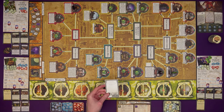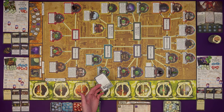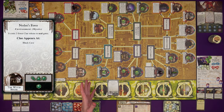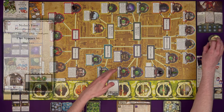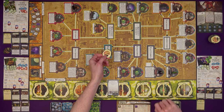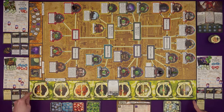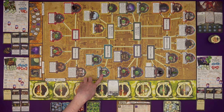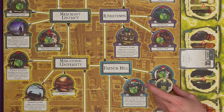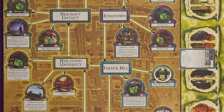We've got one last bit of setup: drawing a Mythos card. We'll be doing this at the end of every round too. This card is Noden's Favor. First, we look at the lower left of the card — that location is where a gate is going to spawn. We draw a random gate and place it face up on the Witch House. Clue tokens had been placed on every unstable location, but when a gate spawns, those clues are sucked into it and gone. Had an investigator been there, they'd be in trouble.